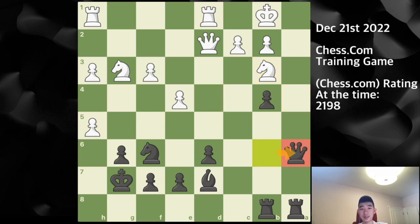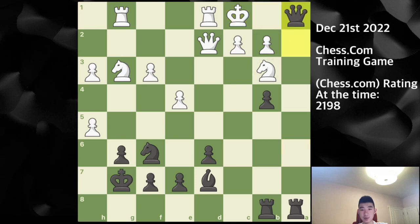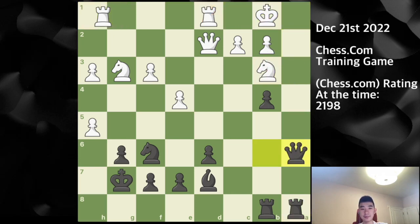I play a captures on b3, knight captures b3, and then queen a6. My idea is to dive into one of the back squares. There's actually a funny checkmate: queen c2, king c1, queen a1 — a very nice back rank checkmate after rook takes.